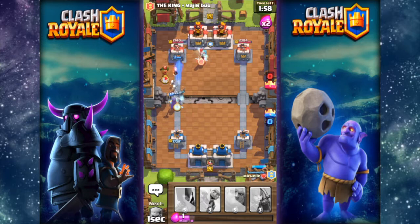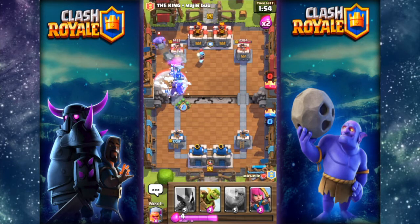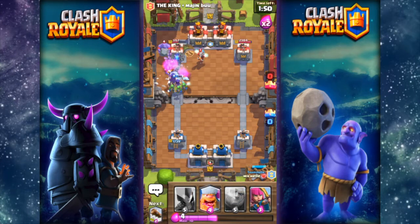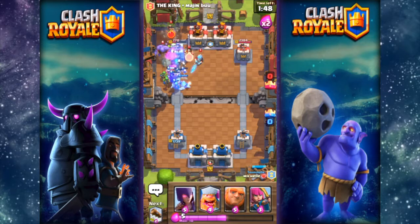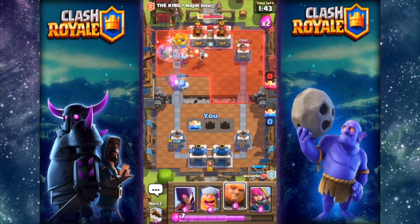Ice wizard behind, okay bandit. Their stupid freeze is so retarded. Let's put down a goblin barrel — hopefully the bowler doesn't kill it. The bowler ignores it, but yeah, that's pretty good.